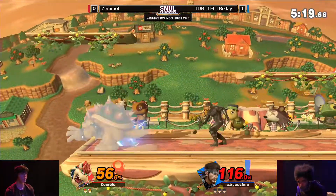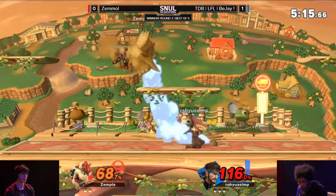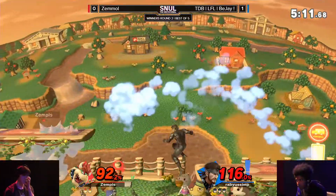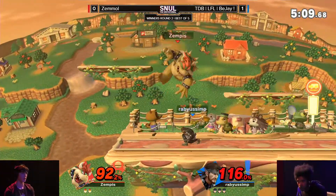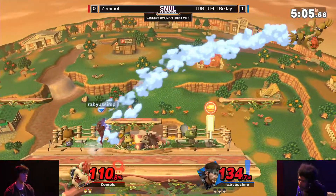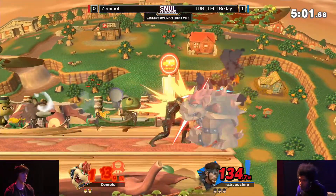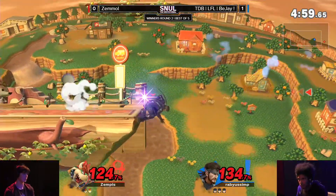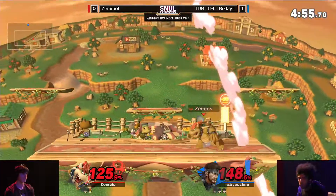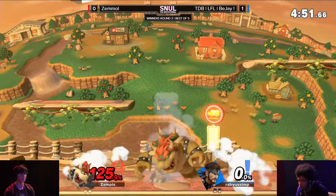It's kind of too bad because if that would have been a neutral air dodge, that would have been the correct read. He was so close getting that read, just the wrong direction. He tries to go for the platform, gets a dash attack on that one instead. A backer stuffed before there from Zemmul. Jab at the ledge — Nikita is going to be late. And there it is — he evens it up with an up tilt, catching the jump. Great stuff there by Zemmul.